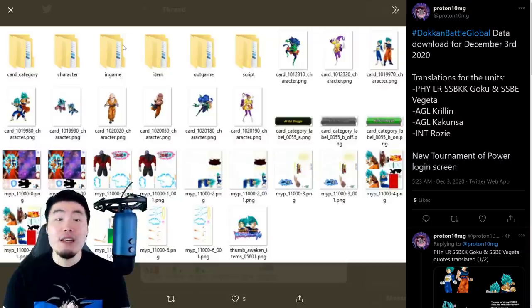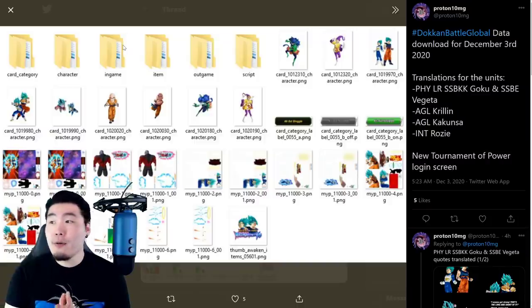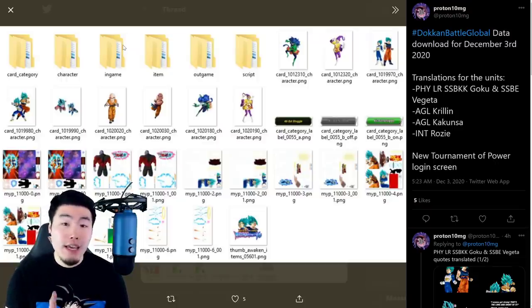He's definitely going to be dropping around Christmas, in about two and a half weeks from now — roughly 20 days. So it'll be like Christmas Eve, basically — maybe like the 22nd or 23rd. But right around Christmas is when we should expect the LR Jiren Legendary banner to drop.